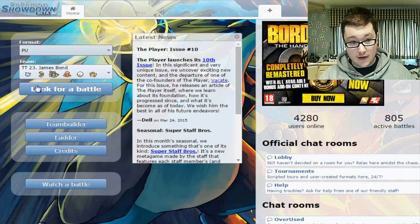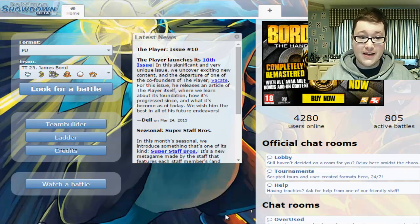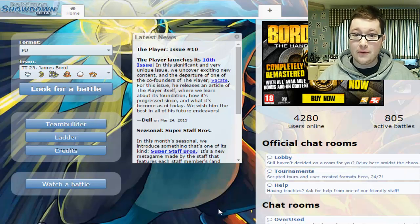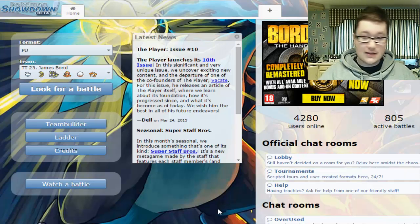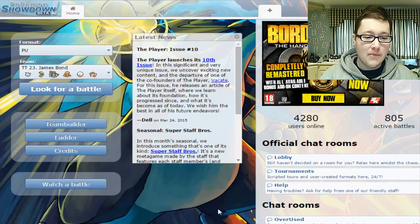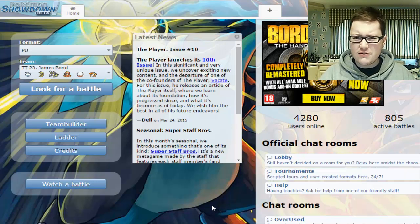As you can see just over here, the theme we are working with today is James Bond — I've got six Pokémon named after James Bond films. Disclaimer: this is not a good team, I'm not going to lie. It has its gimmicks, possibly a few too many of them. But we're going to try it out anyway, because that's what this series is all about — it's all about having fun with the theme.